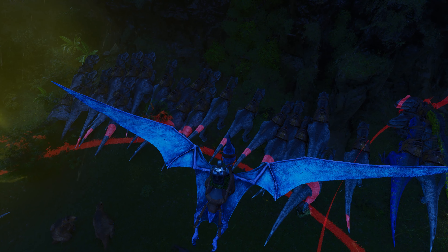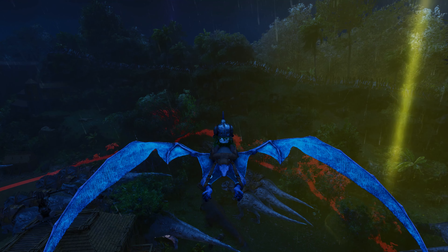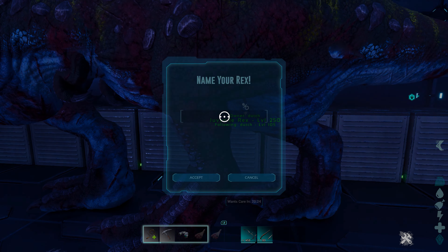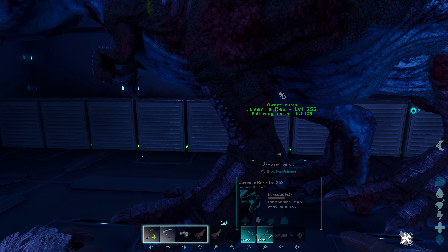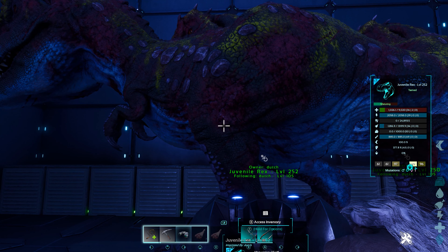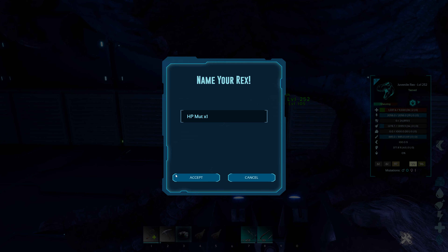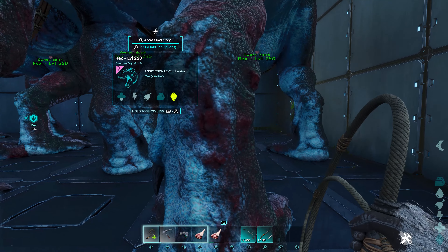Now that you've stabilized your line and have your breeder male and female, you can start to expand your line. A general rule of thumb will be to have one male for every six or so females. Breed your male and female several times to start popping out carbon copies of the pure line until you have the desired number of pure females and enough males. Keep an eye out for mutations that pop up during this process and set the good ones aside. These will be much easier to spot now since your line is all the same level — if you stabilized at 250 and one pops out at 252 or 254, you will know right away that a mutation has occurred. You will want all your main breeders to be completely mutation-free.